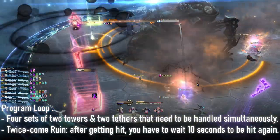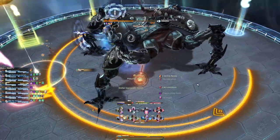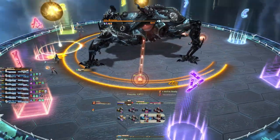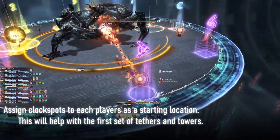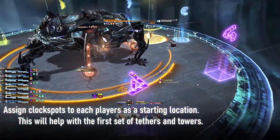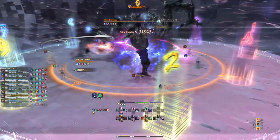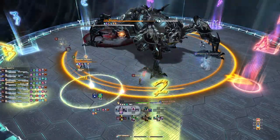This concept creates a tempo, which we will talk about now. The first thing your group needs to do is to assign each player to a cardinal and intercardinal location. That ensures that at the start of the mechanic, players are relatively spread around and will make the upcoming decision making easier. Once the Program Loop cast ends, debuffs appear, and the only important debuff is your number.